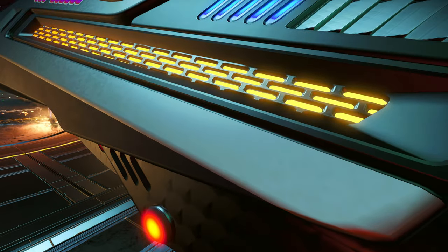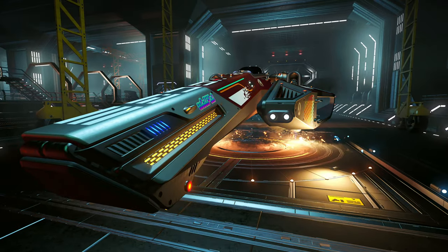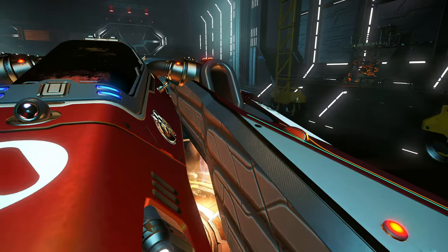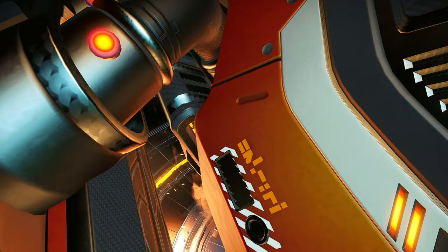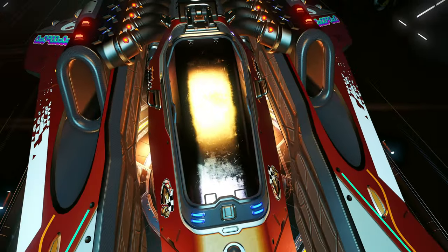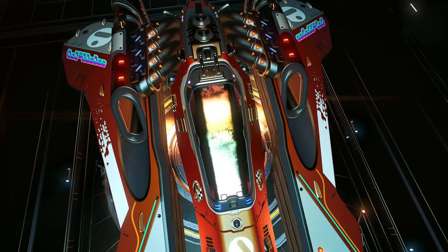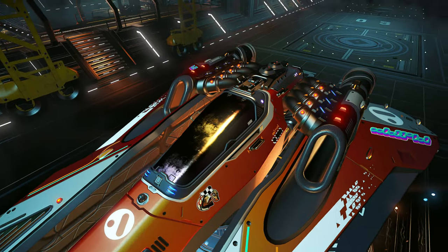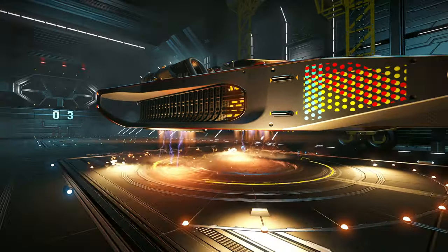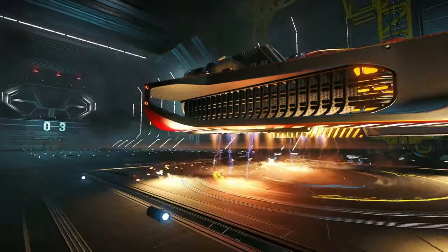I'm gonna show you guys the sounds and everything, and I'm also gonna show you the inside of the cockpit — I have my thoughts on that. This whole ship is super cool, equipped with parallax textures and everything, as well as an iridescent visor. I think the colors actually sort of change, but I could be wrong. There are lens flares down here with the effect. It is just so awesome.